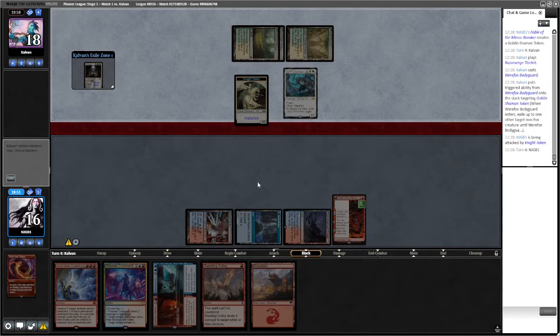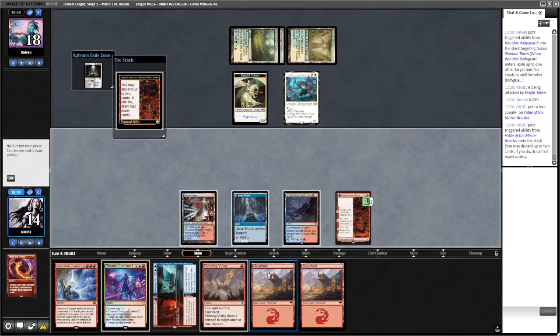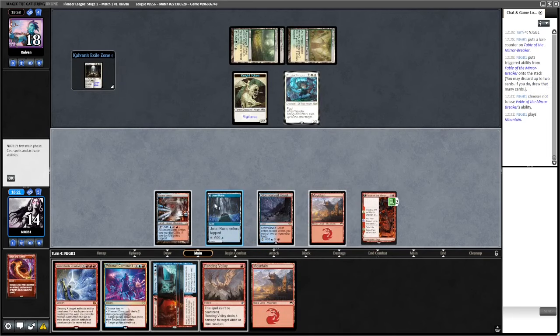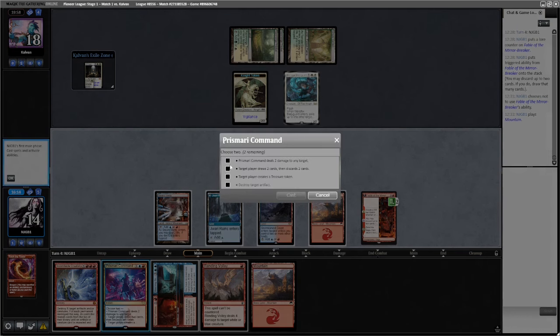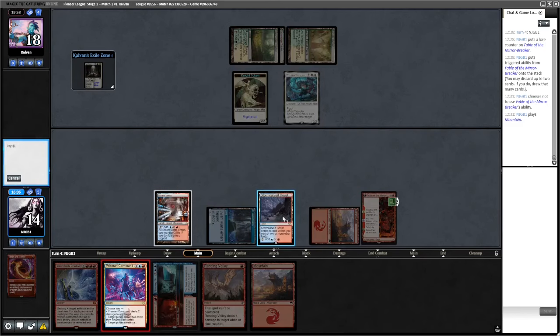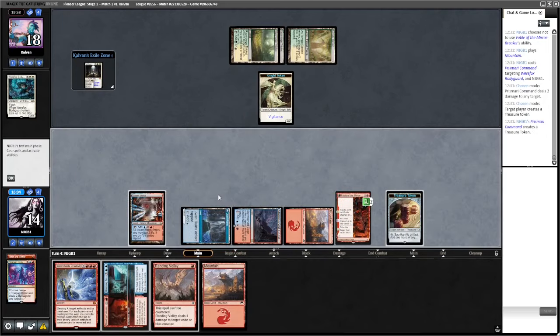Probably a little unlucky to not find lands, but I think they probably kept two lands and an elf. It's really really important to kill the elf. Bodyguard is pretty good though - we've got some options. Opponent gets rid of our token. I quite like our hand. We want to do stuff at sorcery speed, so I'll deal two damage and make a treasure, then pass the turn and hope to Creativity next turn.